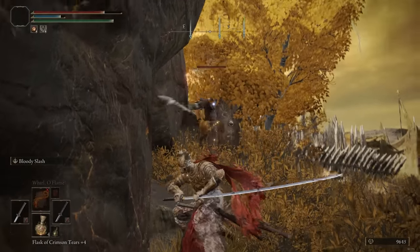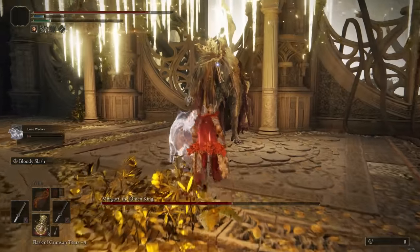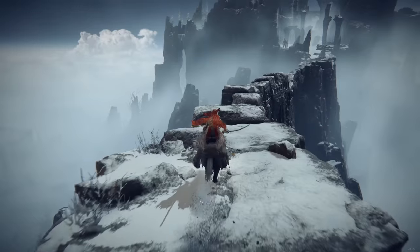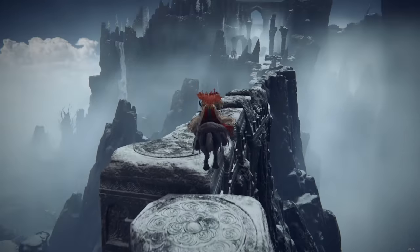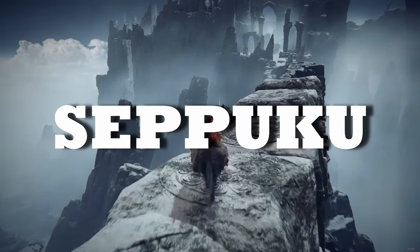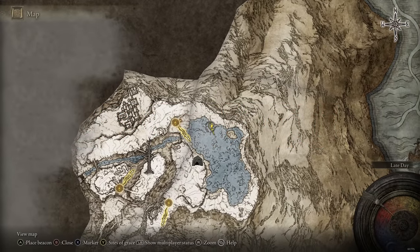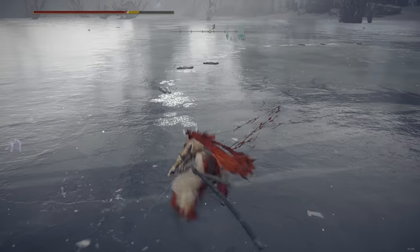In the late game, various early game bleed-related ashes of war and affinities start losing their value, post-Morgott mostly, as their scaling with high stats is not that great. At that point you conveniently unlock the Giants of the Mountaintops area and unlock the incredibly powerful Seppuku ash of war. You can pick up Seppuku at the Freezing Lake exactly around here — you'll want to kill the invisible scarab that patrols the area, and when you do so you will get the ash of war.